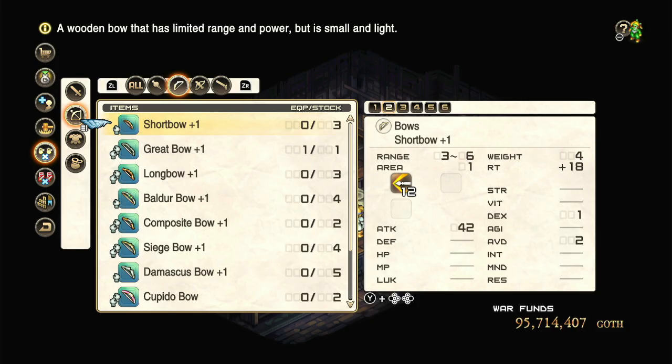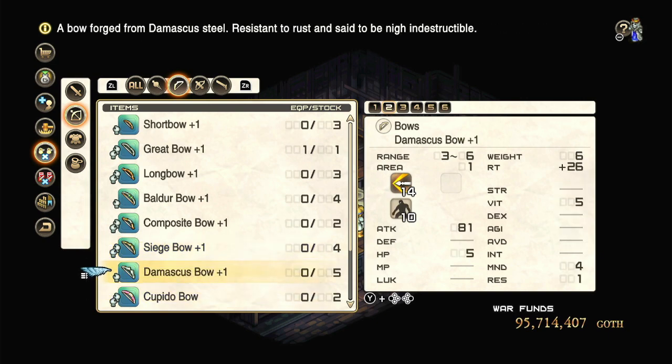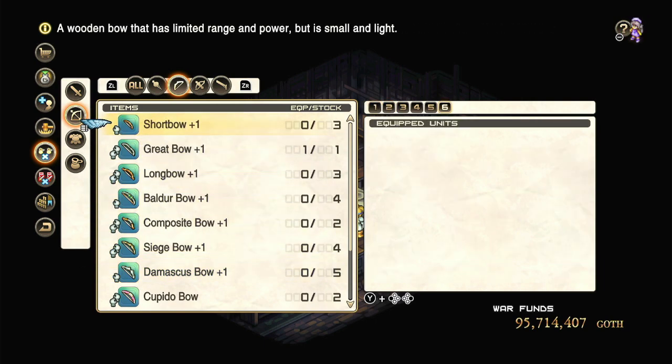The short bows in general are dramatically quicker to fire. For comparison, upgrading from the short bow to the great bow is a plus-seven RT increase in your actual firing speed, and this continues to go up — by the time you get to a siege bow, it is nearly double the time to actually fire. Later on you get the damask bow, which is technically an upgrade power-wise, but realistically the extra 50% of weight is something I would argue you don't really need — you don't need that extra attack power. If you're running something like a spell cast or poison arrow build, the attack value is completely irrelevant and you're just giving up speed. So, cheap and effective — definitely short bows.